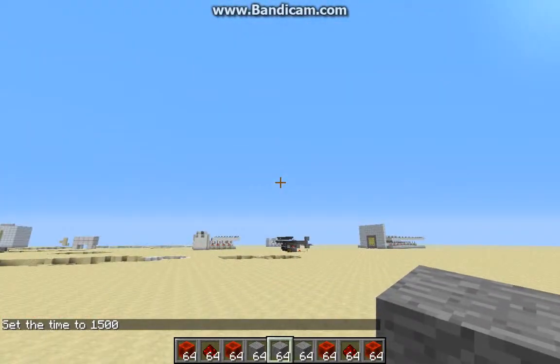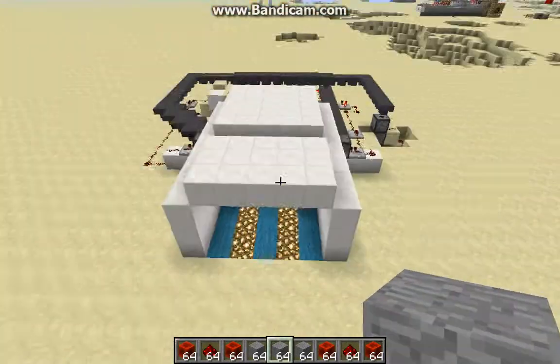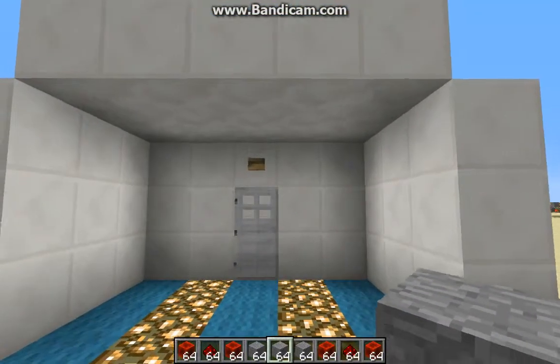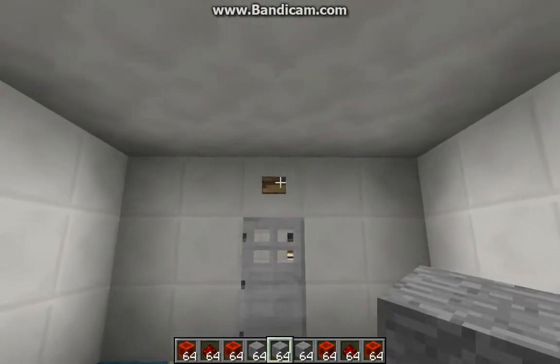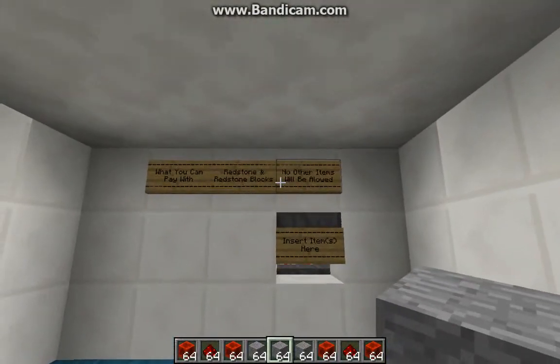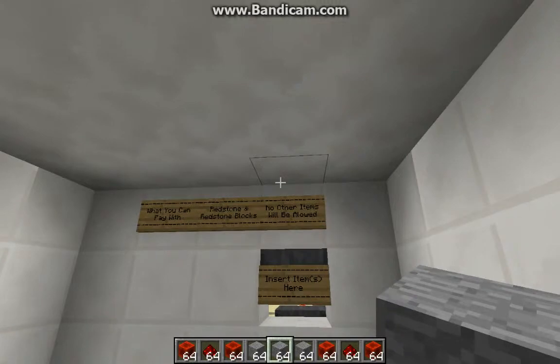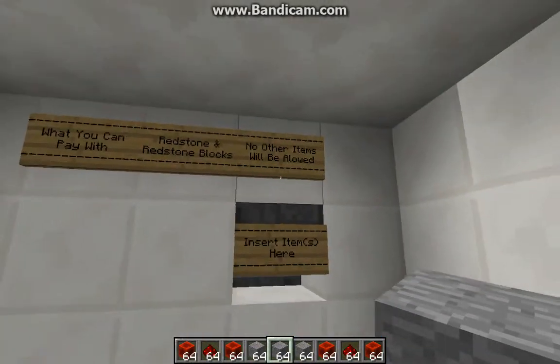So if you can see my world — I guess you could say it's ugly and beautiful. So this one is better. Let's go inside. What you can pay with: redstone and redstone blocks. No other items will be allowed. You enter your items here.